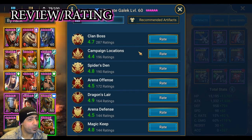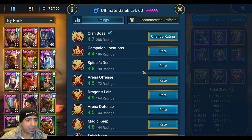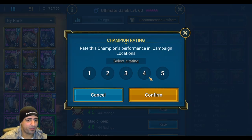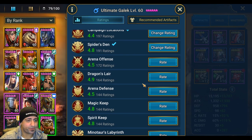Reviewing Ultimate Gaelic: I'm giving him a 4 for Clan Boss — HP burn isn't bad, he fills his turn meter and can essentially cleanse the stun. A 4 for campaign locations even though he can farm campaign. A 5 for Spider — for sure. Arena offense I'll keep as a 4 until I test him with Torment, as you need Torment for him to rate higher.